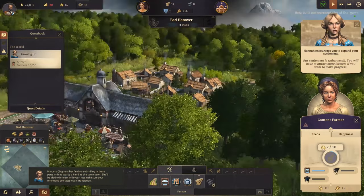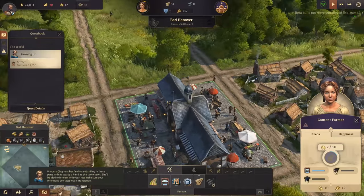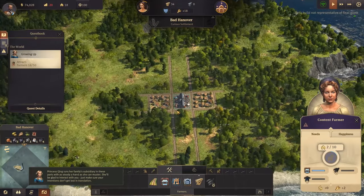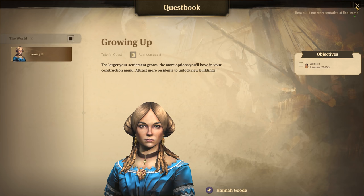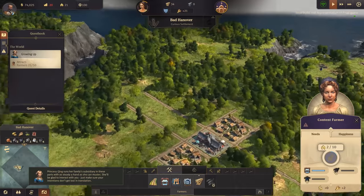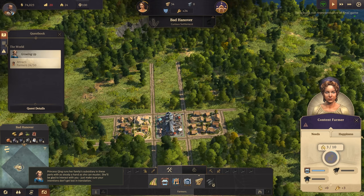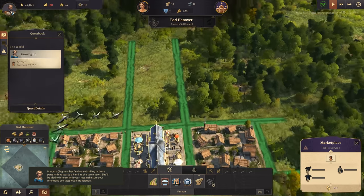You will have to attract more farmers if you want to make progress. We have just started, Hannah. We need to attract 50. We don't have much going on right now. I'm assuming we've got enough residences - there's only three out of ten in them. So if all of them are full, we should have 80 farmers. The marketplace is there.